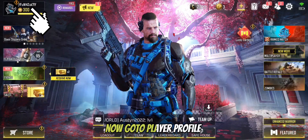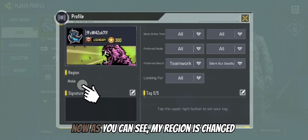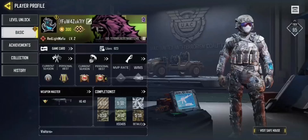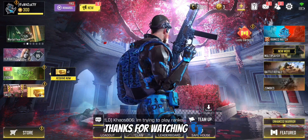Now go to player profile. Go to basic. Now click the game card icon. Now as you can see, my region has changed. And that my friends is how to change servers in Call of Duty Mobile. Thanks for watching.